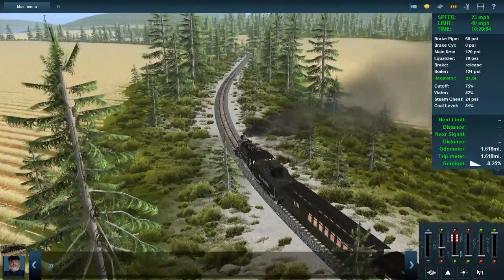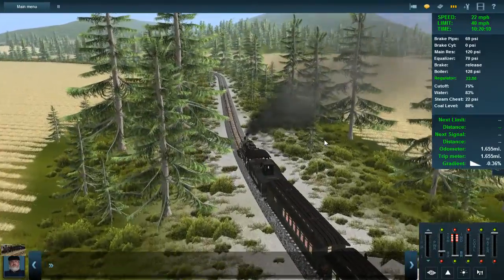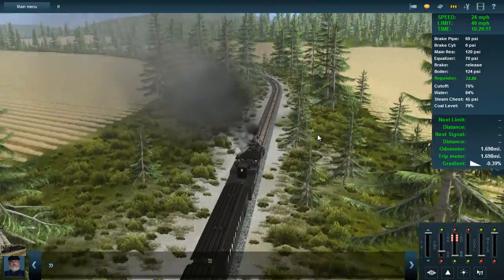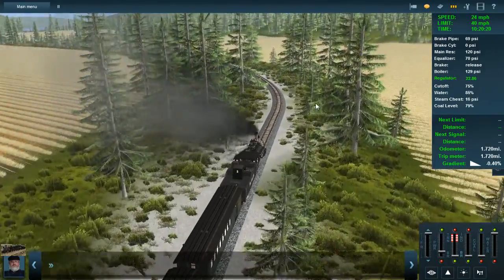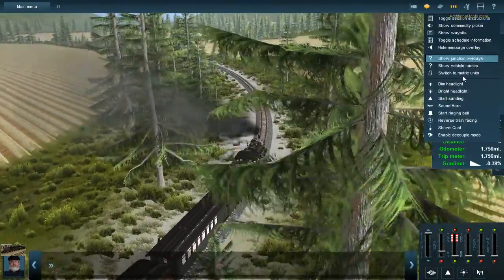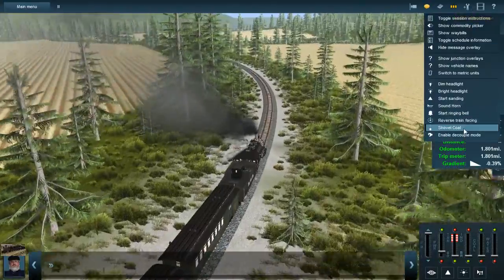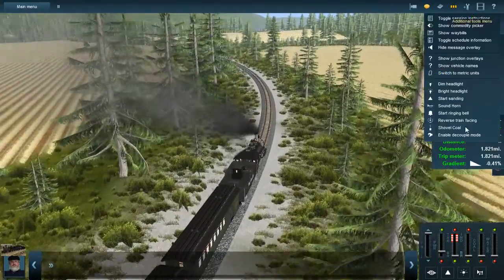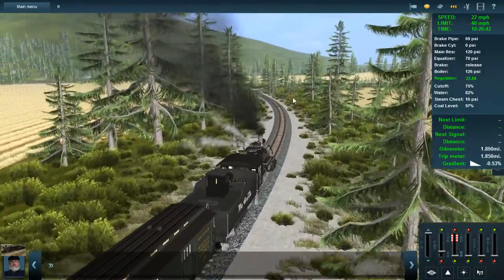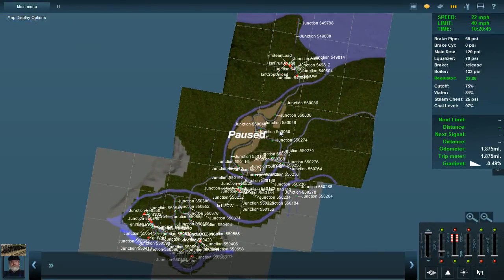I'm going to bump that down to a four actually, because the track marks are good but you can't do much with them if you don't have signals. Operations isn't just about people being able to use the route — if an AI train has no idea what it's doing, I don't think the route is set up particularly well. At the very least, setting up some invisible signals for the sake of the AI is very important.